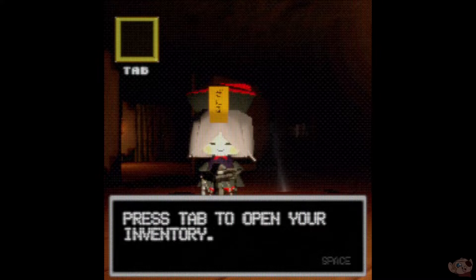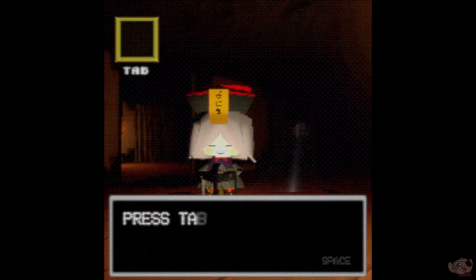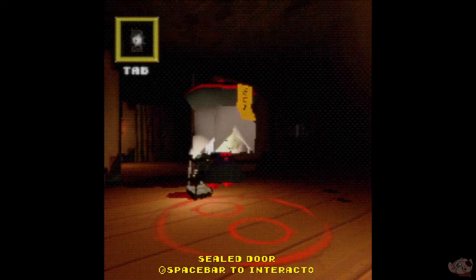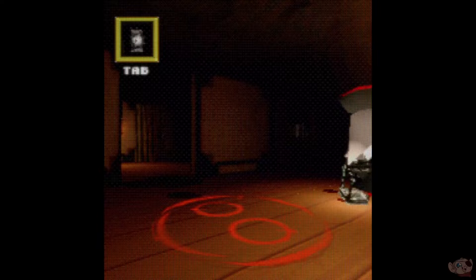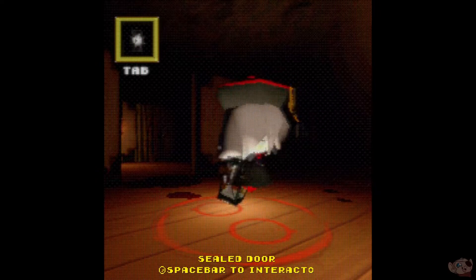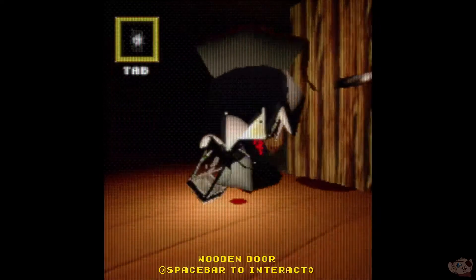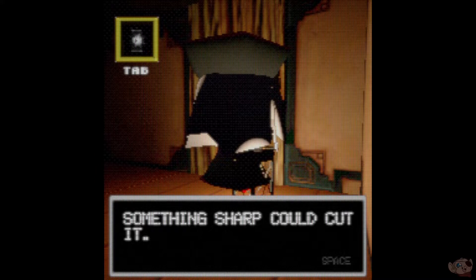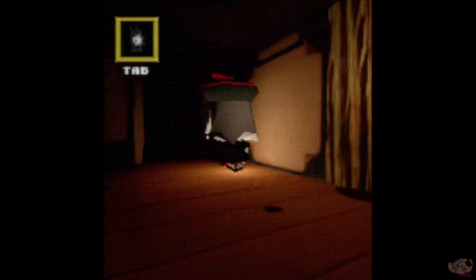Tutorial — Inventory: press tab to open your inventory, press spacebar to equip, press tab again to close. We can see blood. Let's see what else we can find. Nothing here. There's a wooden door — a tight knot is around the handle. Something sharp could cut it.